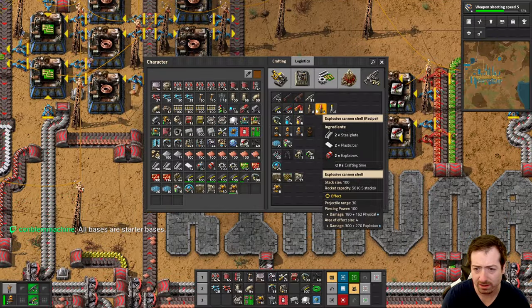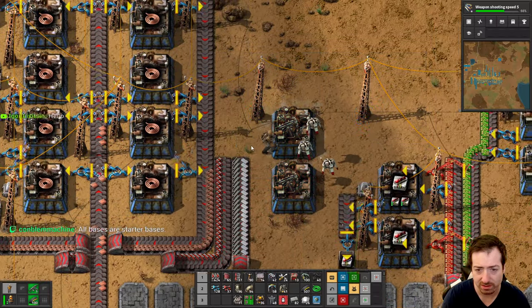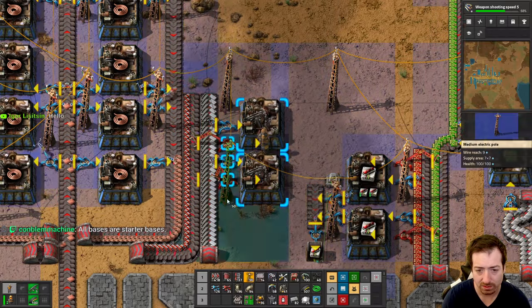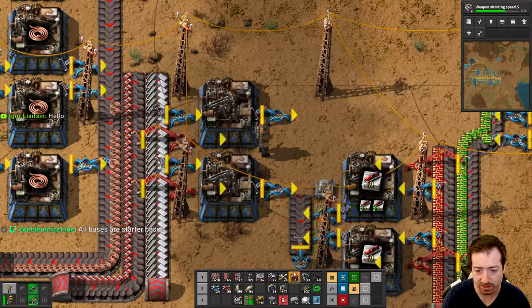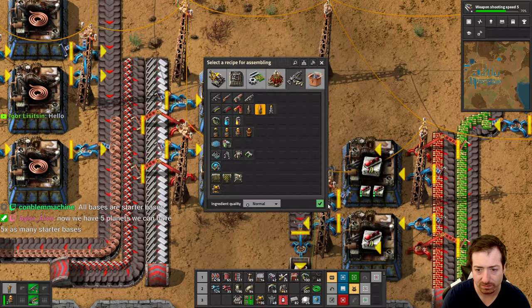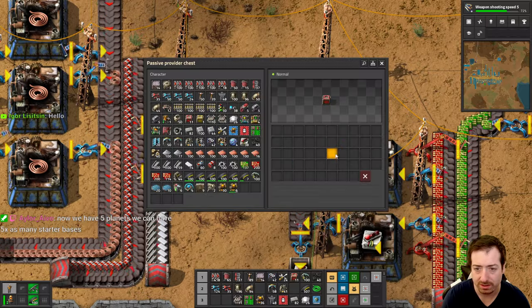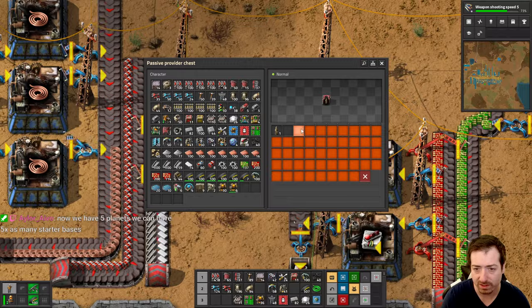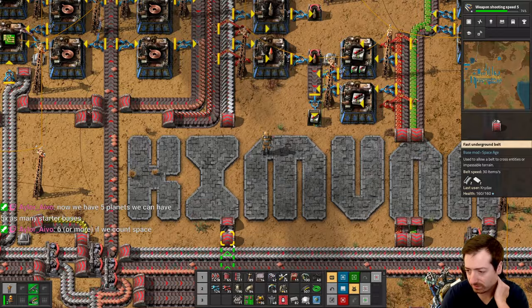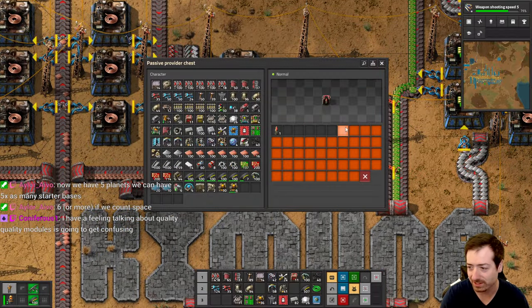Wrap that back around and we'll carry this up. So here we can make cannon shells and explosive cannon shells. They stack to 100 each. Now that we have five planets and a space platform, we have six starter bases.